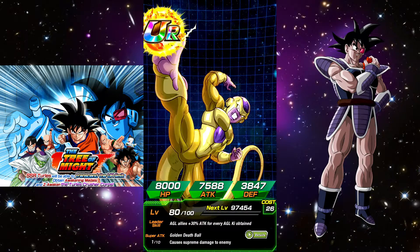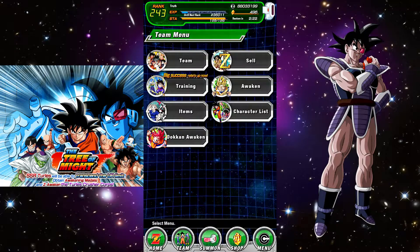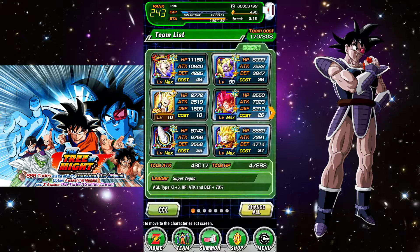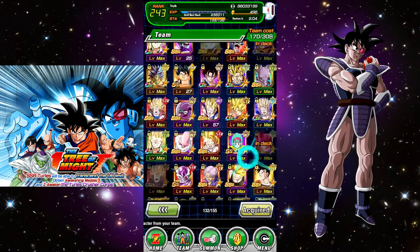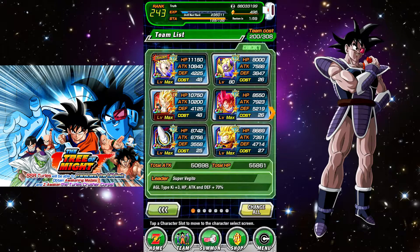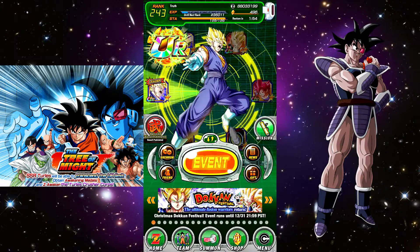Golden Frieza is up — the last 20 levels don't give huge monster stats but we're good. Let's build a team for the Turlist event. We've got Vegito, Golden Frieza — we're actually going to take out Gotenks and put in Gogeta. Gogeta is actually pretty important for this one. This will work — let's go ahead and do the final stage of the Turlist Tree of Might event.